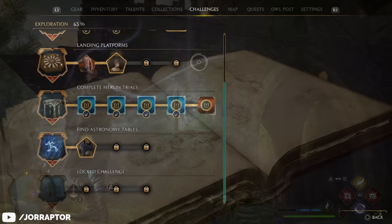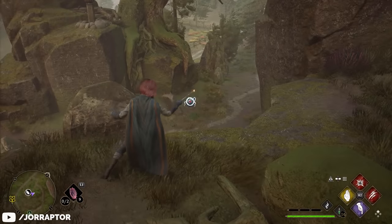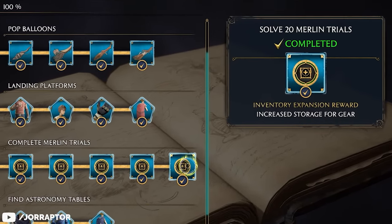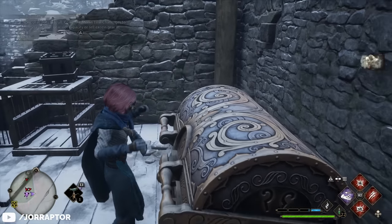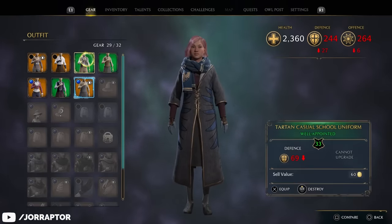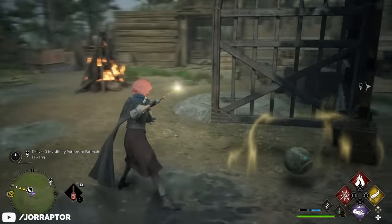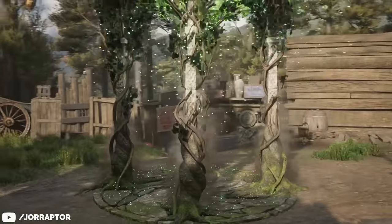These also give you some very crucial upgrades that you want to get as soon as possible. The Merlin Trials grant a super useful upgrade — they have a challenge tied to them that allows you to increase your inventory space up to 40 slots. Considering how often loot drops and that deleting gear means you don't get any money from it, this is really great. There are 95 of these challenges to find in the open world, although you'll only need to complete 52 of them to maximize your inventory space.